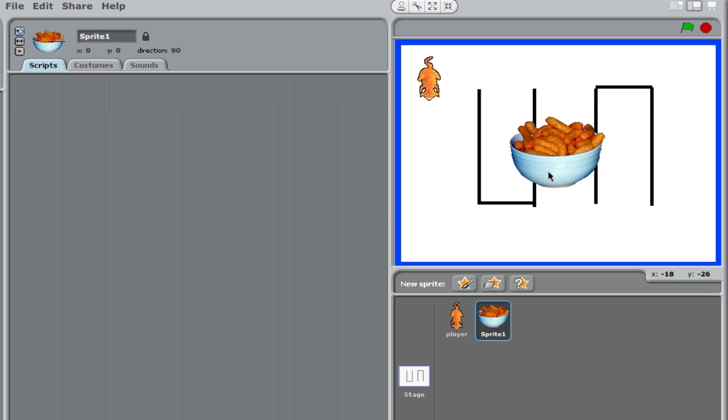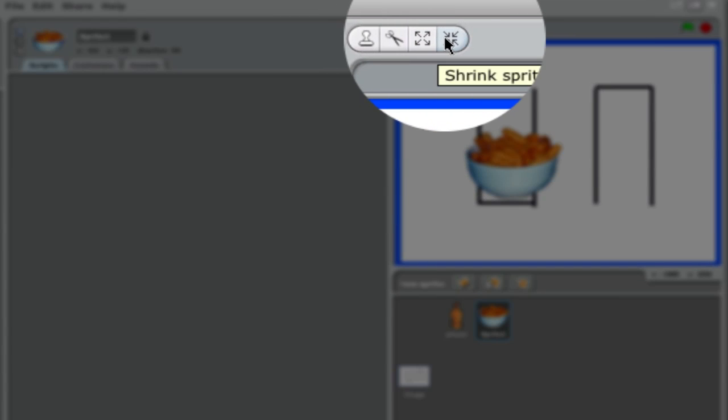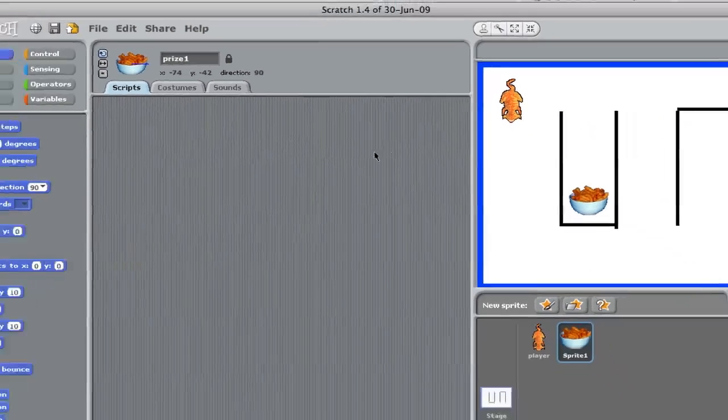Cats probably don't like Cheese Puffs. However, this bowl is a little bit too big, so grab the shrink sprite and click on it about 20 times to get it to about the right size. Just keep clicking. You have to click outside the area so that we can get our pointer back and move it into place. Now I want to name this prize one, because we're going to clone this and make a prize two.